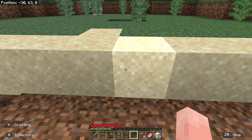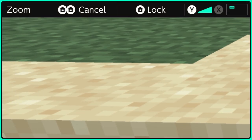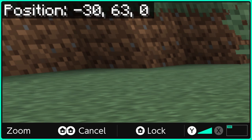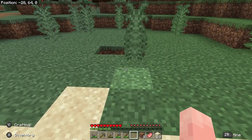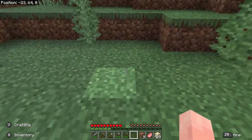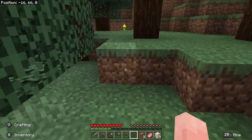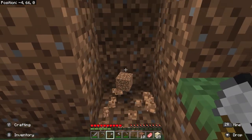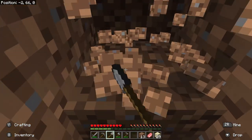Here we are at Z value zero. These are your coordinates up in the top left-hand corner — negative 30, 63, and zero. The first number is your X value — that's how far east or west you are from the middle of the world. The last value is your Z value — that's how far north or south you are from the middle. The middle number is your elevation. We can dig down and decrease in elevation, or climb hills and increase. Right now we're concerned about getting to X zero, Z zero so we never get totally lost.